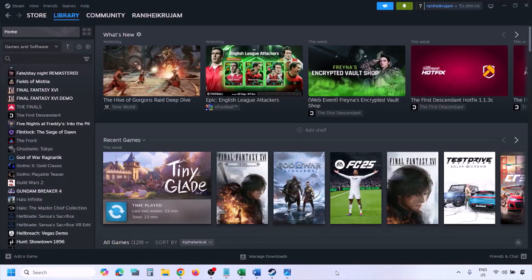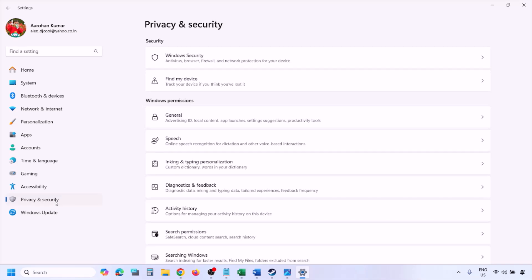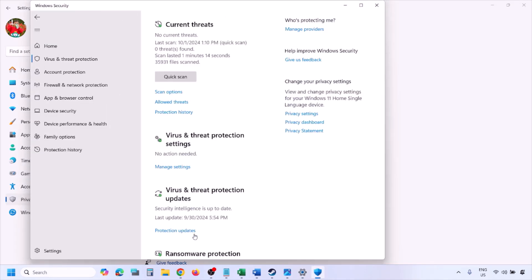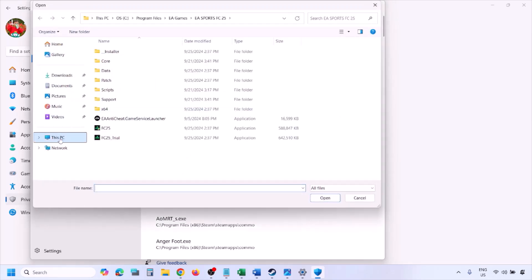To add the game exe file to Windows Security, open Windows Settings and go to Privacy and Security (Windows 11) or Update and Security then Windows Security (Windows 10). Click on Virus and Threat Protection, scroll down, click on Manage Ransomware Protection, then click Allow an App Through Controlled Folder Access and click Yes to allow.